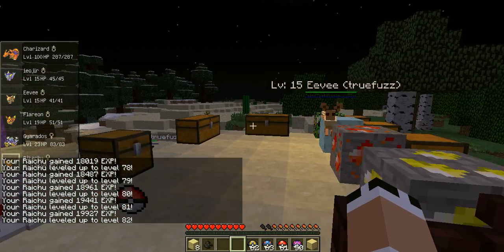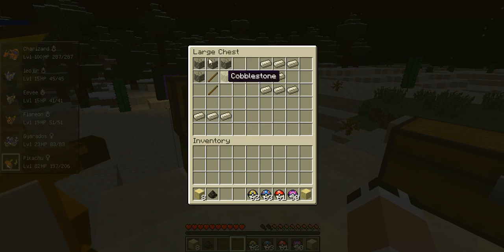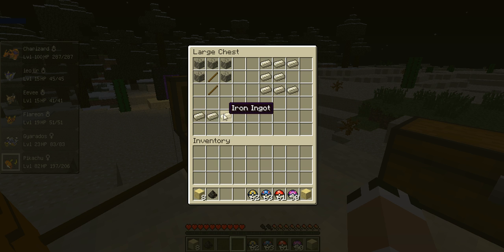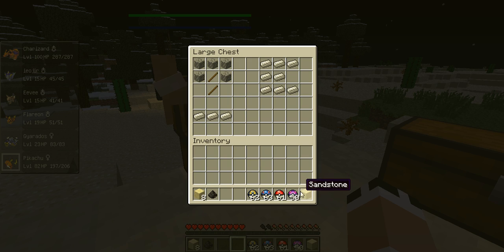It looks like I'm done at the starting platform. These were apparently supposed to be stuff to help you out. This first one was supposed to be a hammer, and this was supposed to be an anvil — you use the hammer on the anvil to smush apricorns into the bottom parts of Pokeballs. Then you use different apricorns to make the top parts, and you put a button in between the top and bottom to get a Pokeball — or a Masterball, or whatever you want.